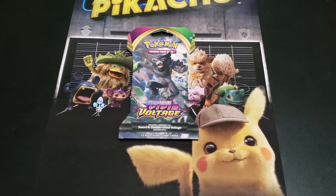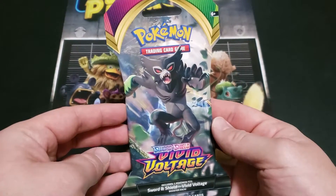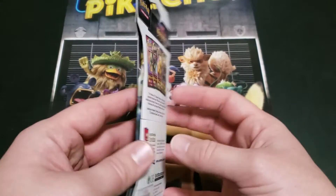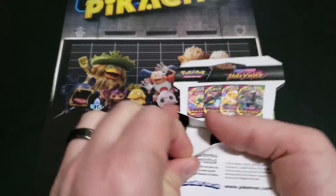Hello everyone, Master Olmok and Lil Oak is here for another pack opening. We have a cardboard blister of Vivid Voltage. We're on the search for the Chunkachu.